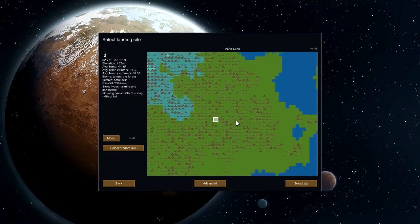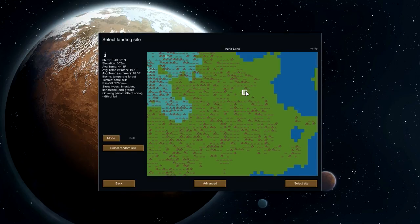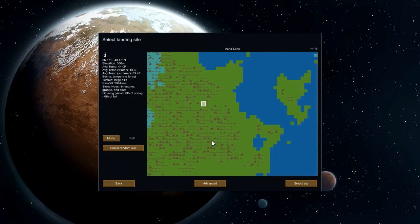Should have kept that one we found. Still a little on the cold side. Actually, you know, that's probably going to be fine. Average temperature in winter's 18 degrees, so we do want to make a hothouse at some point. It's going to be large hills, so we'll have an outdoor settlement. I think we're good here. It is a temperate forest, so we should have plenty of animals. So let's select the site.